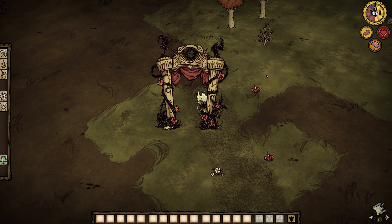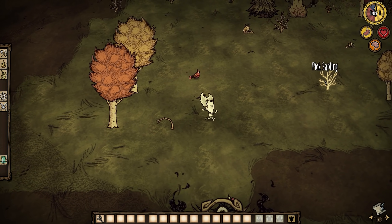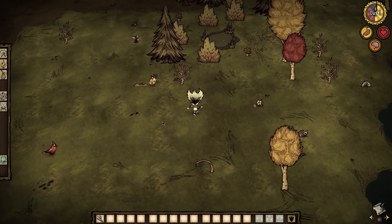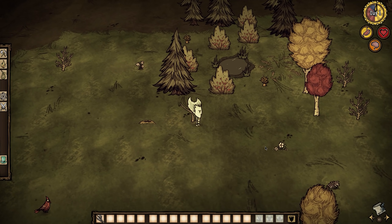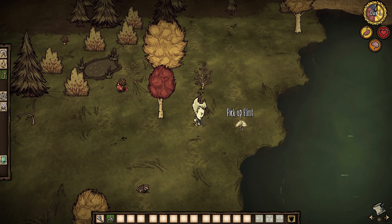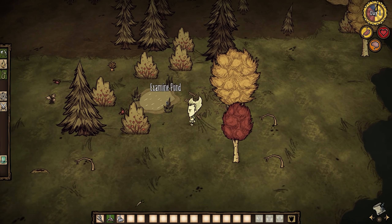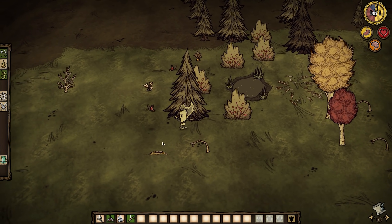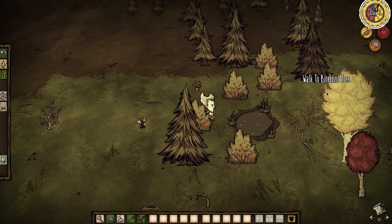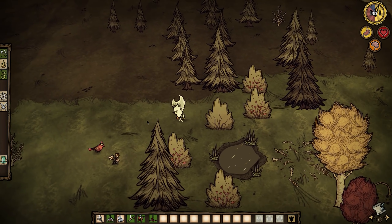Day 1 you will pop out of the portal into a starter biome. Your first goal is to grab twigs and grass. If you can get 20 of each on day 1 that'll be a good start. Generally speaking it's hard to take too many. You're also going to want at least two flint for making your first pickaxe. Once you mine your first boulder you'll have more flint for making other tools. Also feel free to pick carrots and berries around here. I like to use the left mouse button to kind of lead the butterfly and then Ctrl F when I'm on top of it.